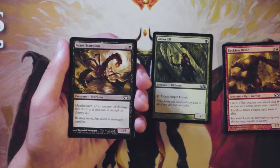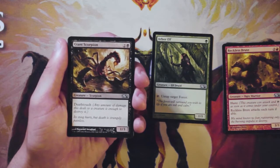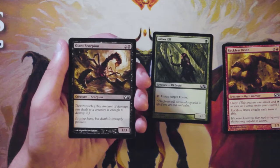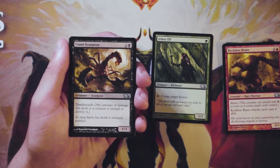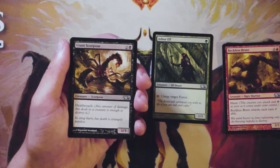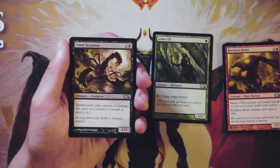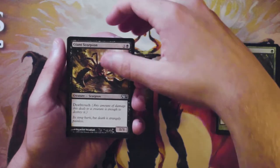Giant Scorpion is a one-three for two and a black with Death Touch. Death Touch is very good in limited — it's one of the keywords that gets way better in limited because it's going to either demand a removal spell or trade off with something much bigger than itself. I actually like drafting one-drop Death Touchers just to block all the bigger stuff. Giant Scorpion is a little weird at three mana, but it is actually a good card — I think it's the card I would take so far. It's good by itself, deals with threats very well, even though it's more of a defensive card.